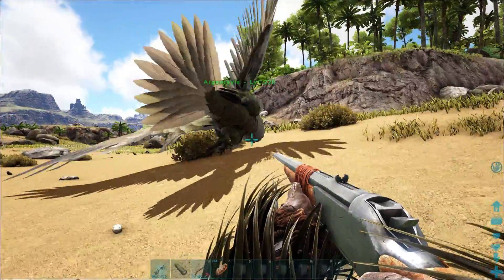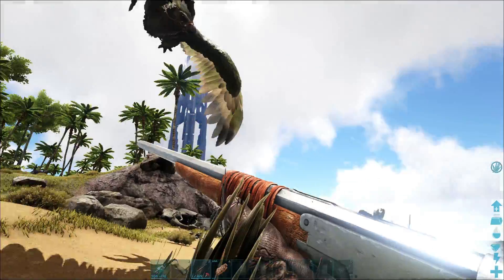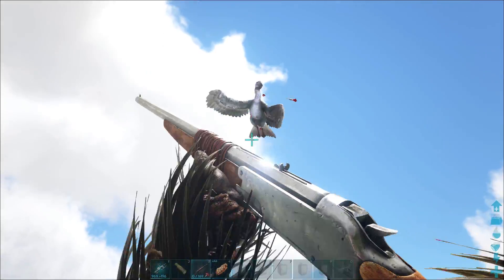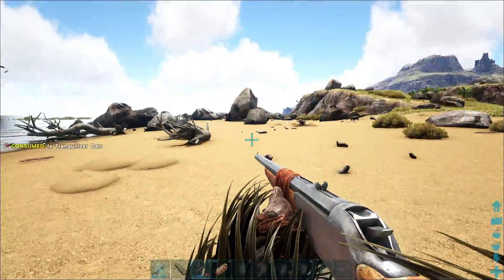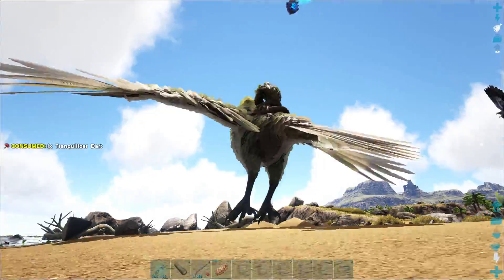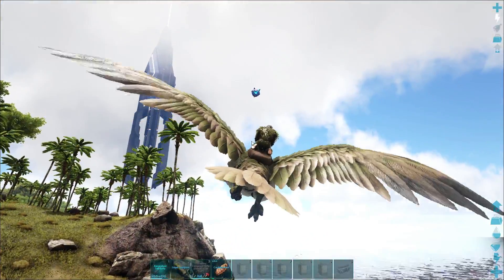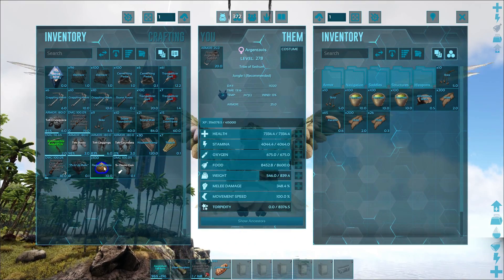Also, make sure that your dinos are on passive because, as you can see, my Argentavis wants to go and kill it, and I want to tame it — that is not going to be a good thing because the Ichthyornis does not have a lot of HP. I've lost a couple of things just to show you why you don't want to do it this way. I'm going to quickly get the bolas out and try to bolo it.